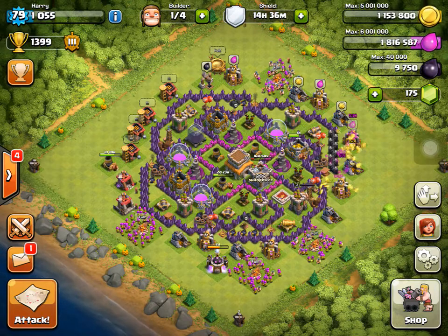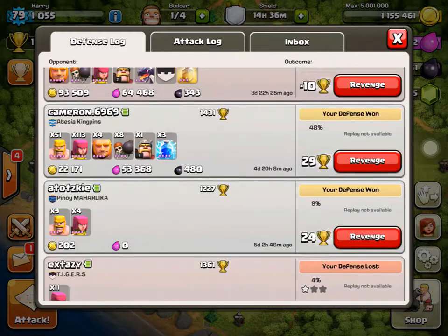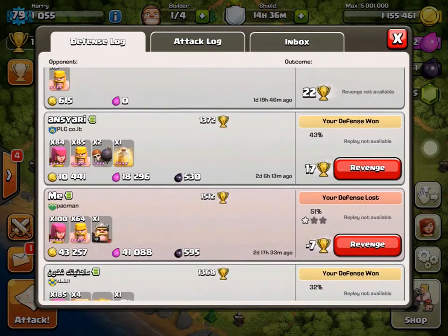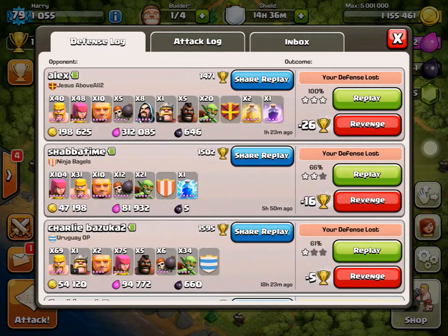I've won most of my defenses. Look at this — won, won your defense, won. At this one I lost 51%, that was close. 53, 0, 30, 70. At this stage I had so much loot — like 2 million elixir — and this guy attacked me one hour and 23 minutes ago and literally destroyed me: 200,000 gold, 200,000 elixir, and 600 dark elixir.